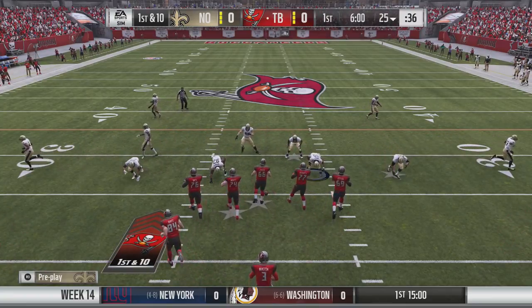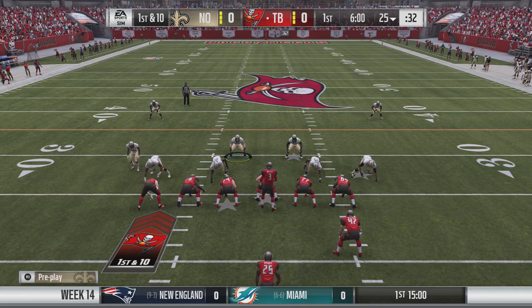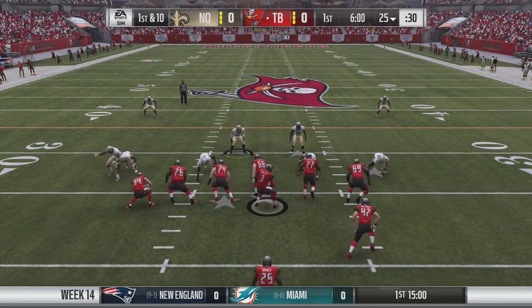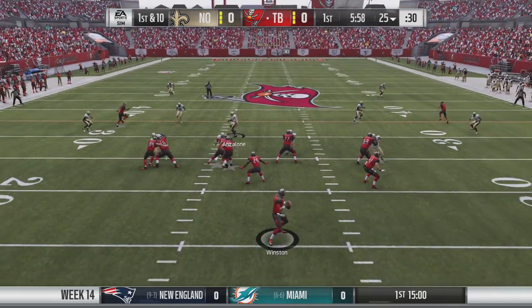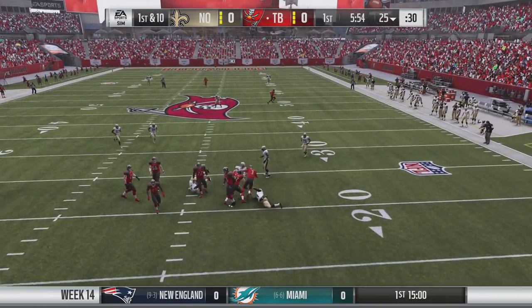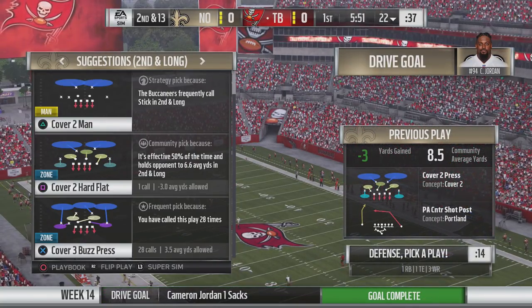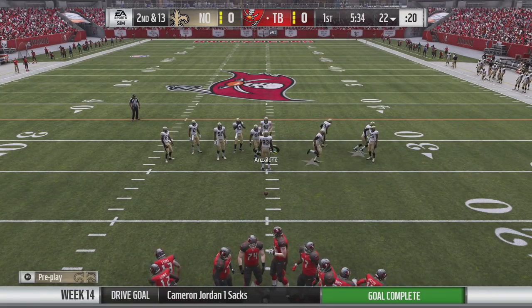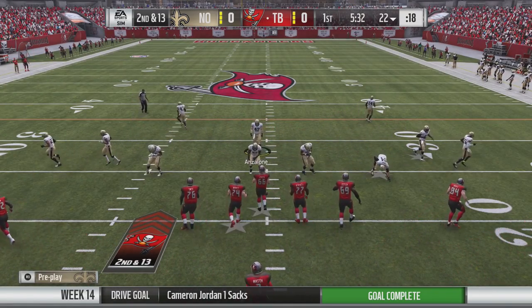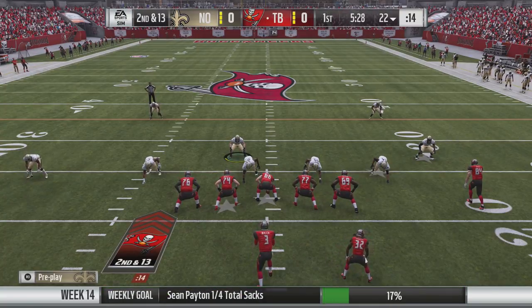A lot of times you say the devs don't listen, but this shows they do listen to the community. This is something I've been pushing for, along with other game changers in the program. I don't know why the player lock camera went away — I think they just tried out the mutt squads camera — but it's back now, so you guys should be happy about that.